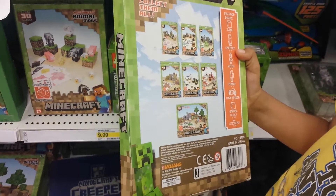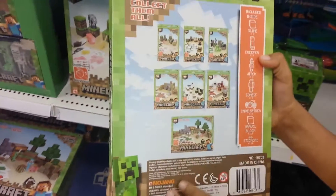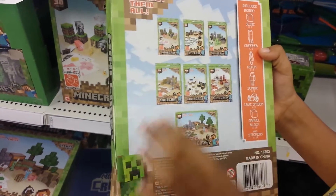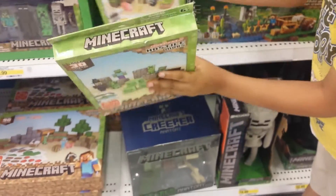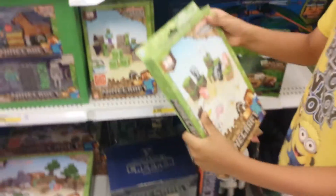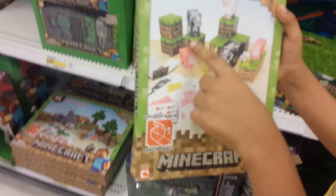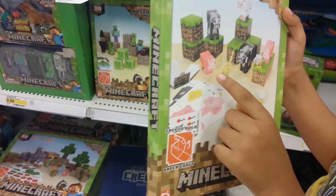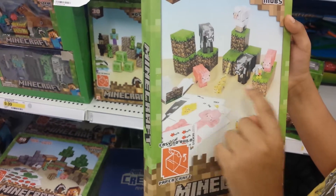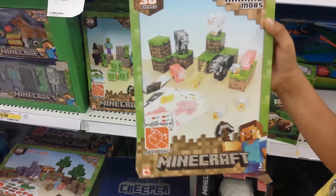I wonder how this will turn out once I finish it. And these are all the other ones you can get, except this one, because I'm going to get that for Christmas. We also have the Overworld animals set. There's some grass blocks, a couple of cows, two pigs, three chickens, a sheep, and an ocelot.